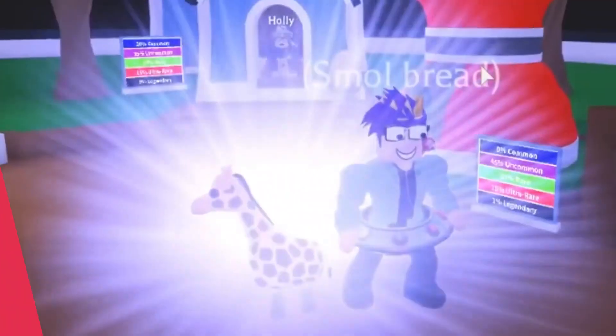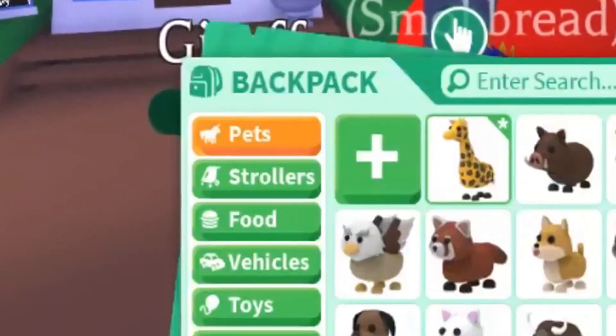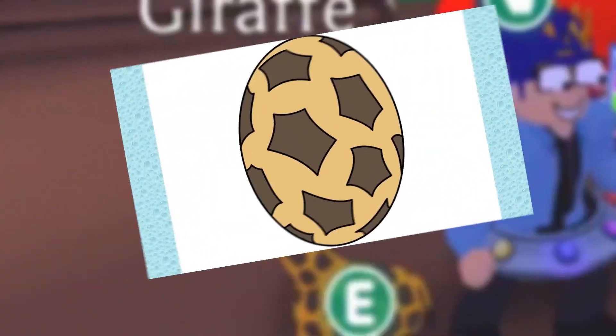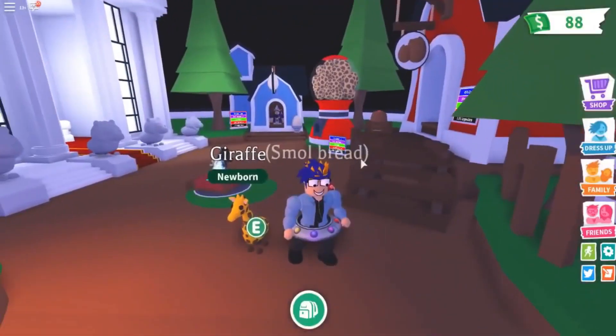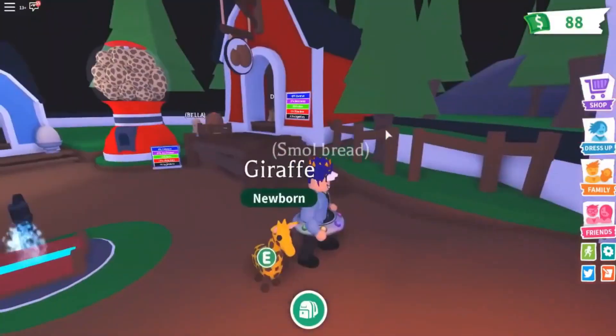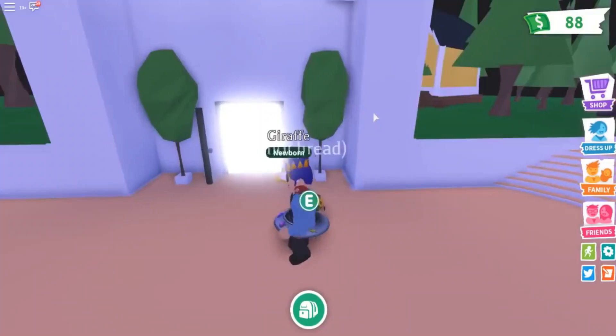Number 2: Giraffe. The Giraffe is a limited-edition pet that was released in 2019. It was acquired from hatching the infamous Safari Egg, which is no longer available in-game. Robloxians with the Safari Egg have a 3% chance of hatching the Giraffe. The egg cannot be purchased from the virtual shop, so interested individuals must try out their luck in trading.